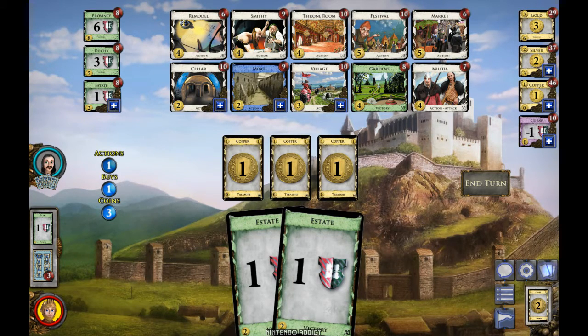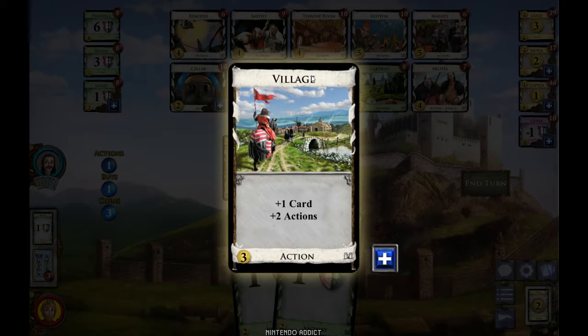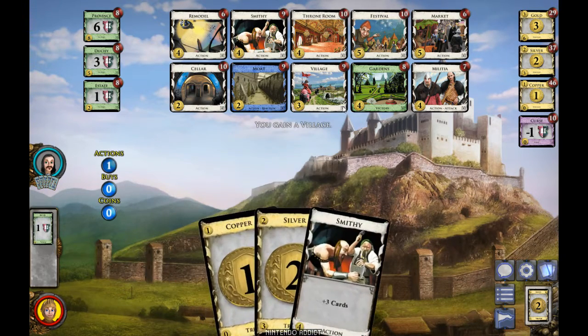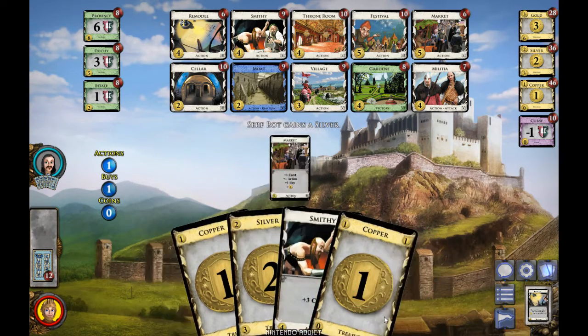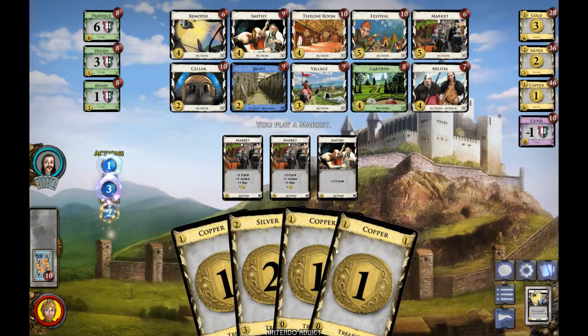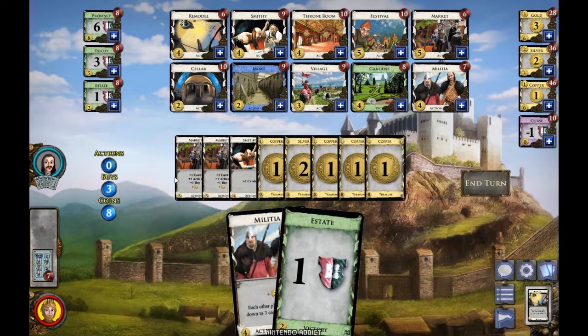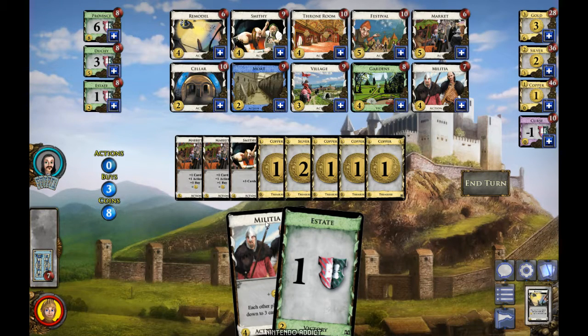Let's look at the Village. When you play it, you draw a card and get two additional actions, so it can let you pull off combos. But if you can play additional actions but don't have any other action cards in your deck yet, they're kind of worthless. Let's play the Market first so we can play another card afterward — and the Smithy. Now we're out of actions and we have eight coins and three buys because the Markets each gave one.